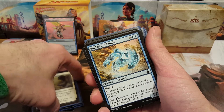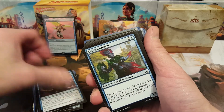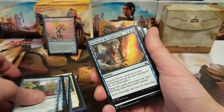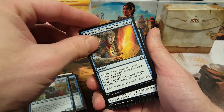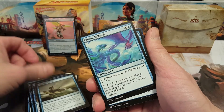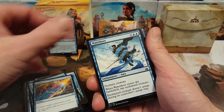Into blue I got Soul of the Rapids, Siren Reaver, Sailor of Means, Sworn Guardian — that's all I had for blue creatures, just a couple. For blue spells: Secrets of the Golden City, Sea Legs, Depths of Desire, Favorable Winds, Opt, Negate, Waterknot, Flood of Recollection, Curious Obsession, and another Sea Legs.